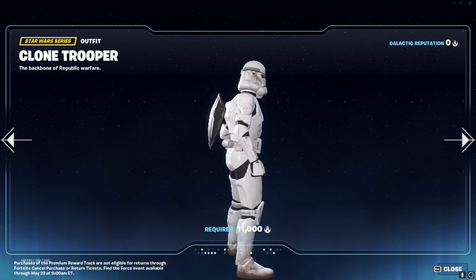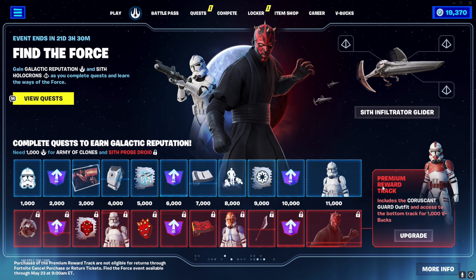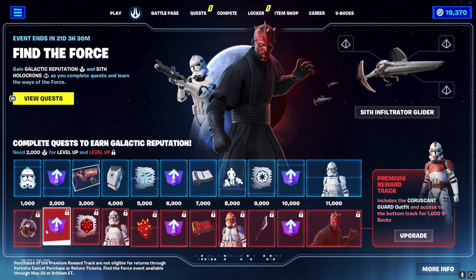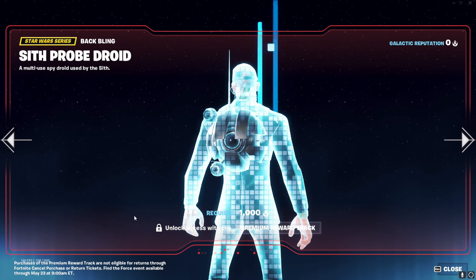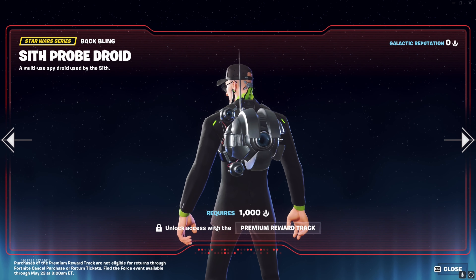The clone trooper is on the premium reward track. The premium reward track includes the Present Guard outfit and access to the bond track for a thousand V-bucks. So you spend a thousand V-bucks and unlock that row as well. It's like a battle pass inside a battle pass - a mini battle pass. The premium track gets you the Sith probe droid - that is a big black thing!